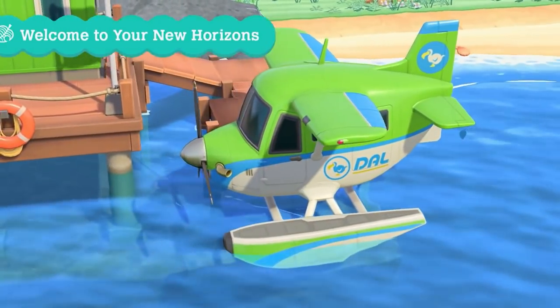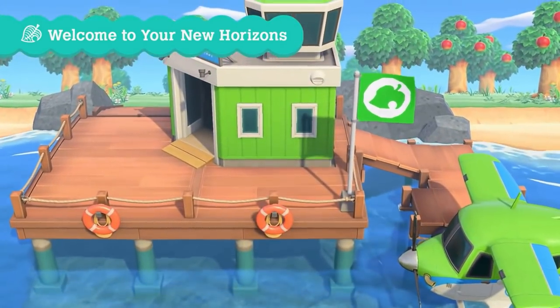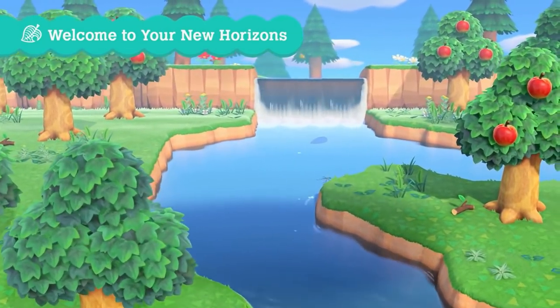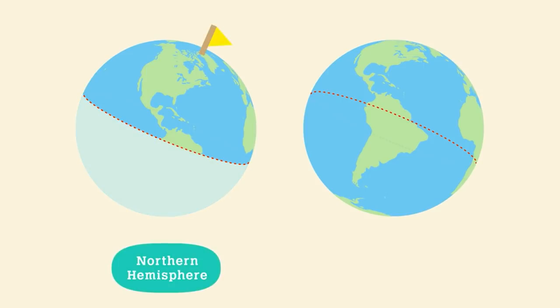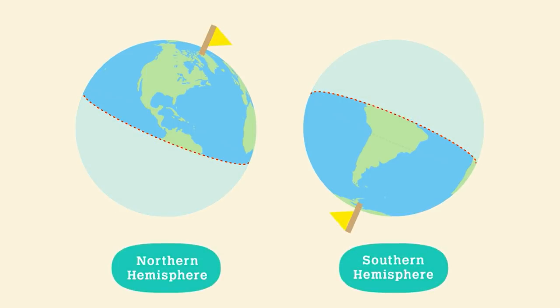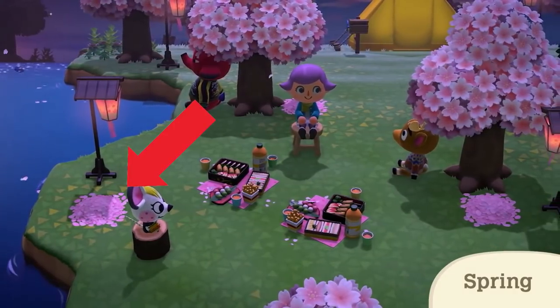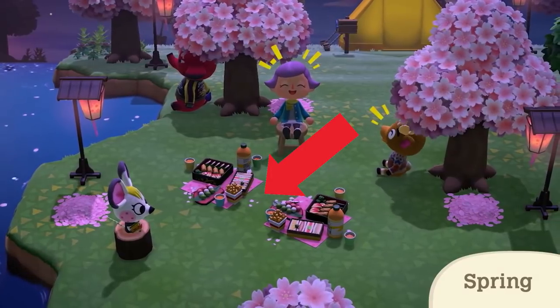We then see Dodo Airlines, and the plane is green, meaning the color of the plane and the airline itself will actually change depending on your town — maybe the player can even customize this later on. We then get a view of selecting your map and the different hemispheres that were talked about during E3. We can also see that cherry blossom trees can have their leaves collected into piles, and cherry blossom leaves are attached to pieces of furniture, so perhaps they're used in crafting.